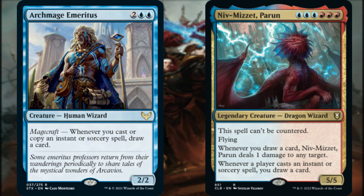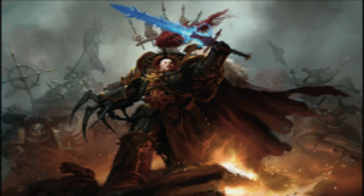Casting our instant and sorcery spells can provide card-drawing benefits as well. Whenever we cast or copy an instant or sorcery spell, Archmage Emeritus draws us a card. Whenever any player casts an instant or sorcery spell, Niv-Mizzet Parun draws us a card, and whenever we draw a card, Niv-Mizzet deals 1 damage to any target. We can consider Niv-Mizzet a win condition in this build, especially when paired with Abaddon.